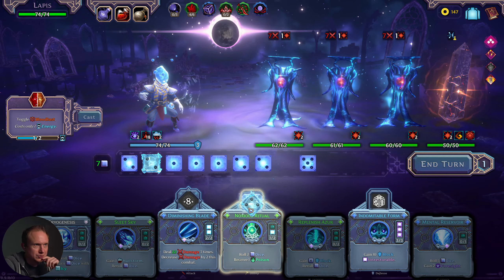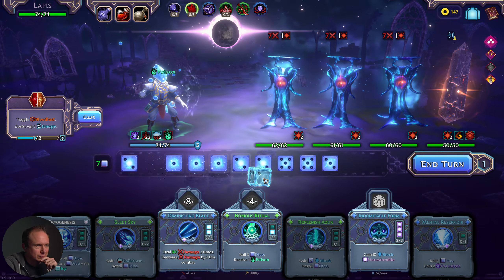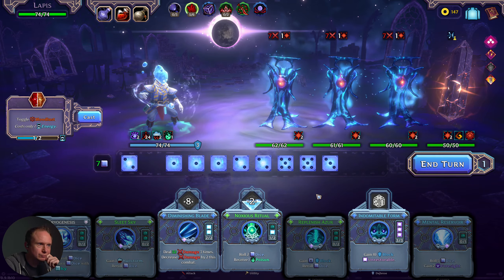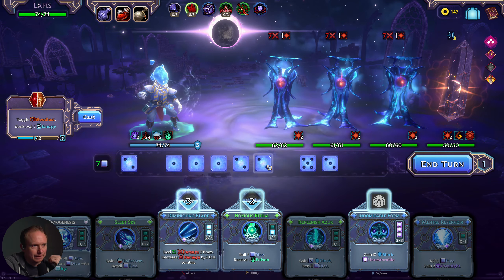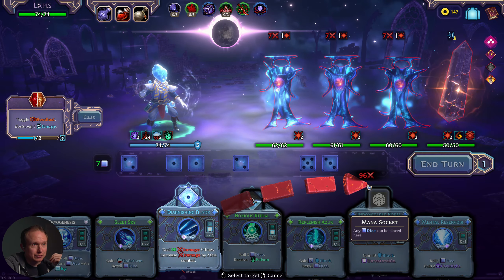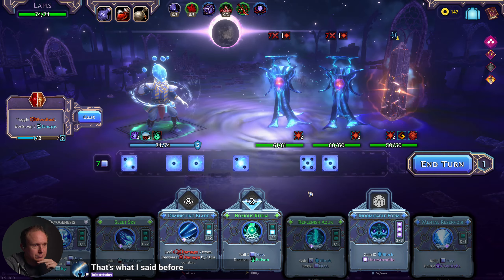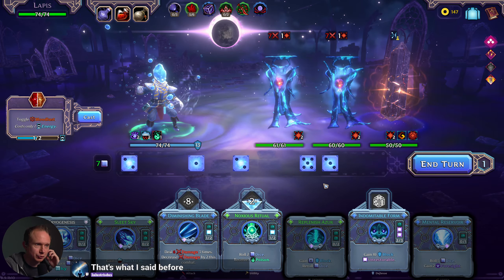Wait, I'm realizing now I should be using — if I have two even numbers, I should be using two different ones, I think. They're all hitting for seven, they're all identical, so I just zap one.